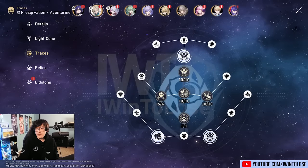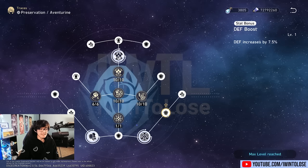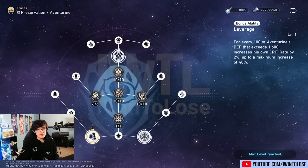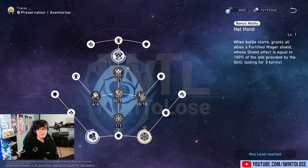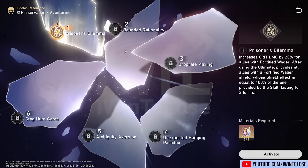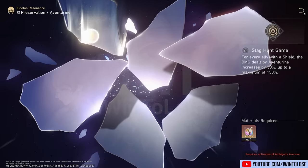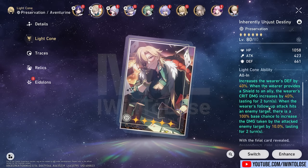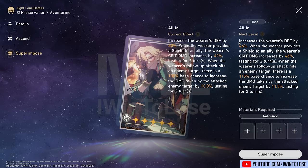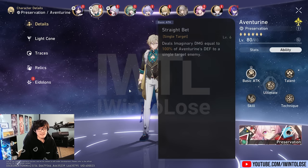I'll go through pretty much all his traces right here. We can see that he gets imaginary damage, effect resistance, and defense percent from his minor traces. Here are his major traces in the Creator Experience server. Here are Aventurine's Eidolons, which I have not really looked at in depth, so I'm not going to comment on them. And we have his light cone as well, where we can see the stats. And if we select Superimposition, these are the new values that we get — but let's actually talk about it in more detail.